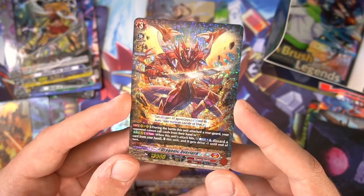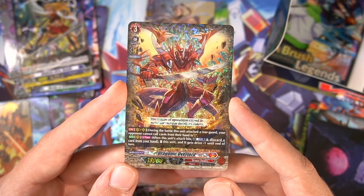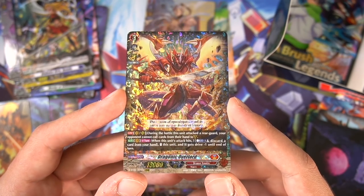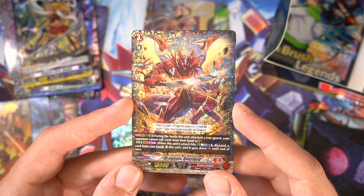During the battle when he attacks a rear guard, your opponent can't guard from their hand, so you basically confirm hits on the rear guards. And when the attack hits anything, once per turn, counter blast 1, discard 1 to stand him and lose a drive. Very Overlord-esque effect — let's just put it that way. It's a very Overlord effect.